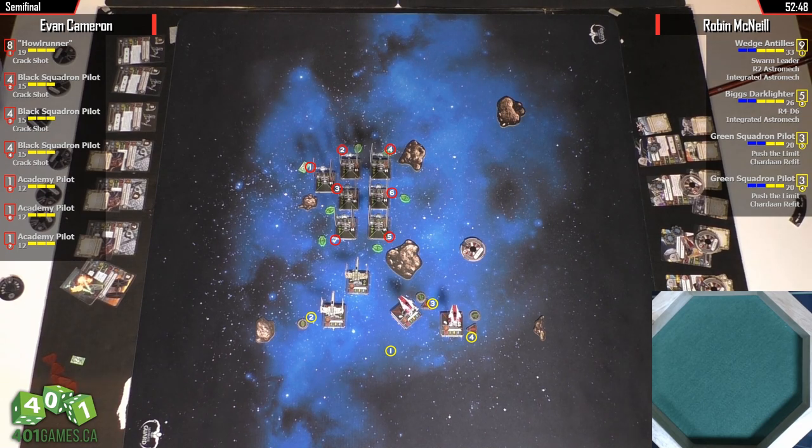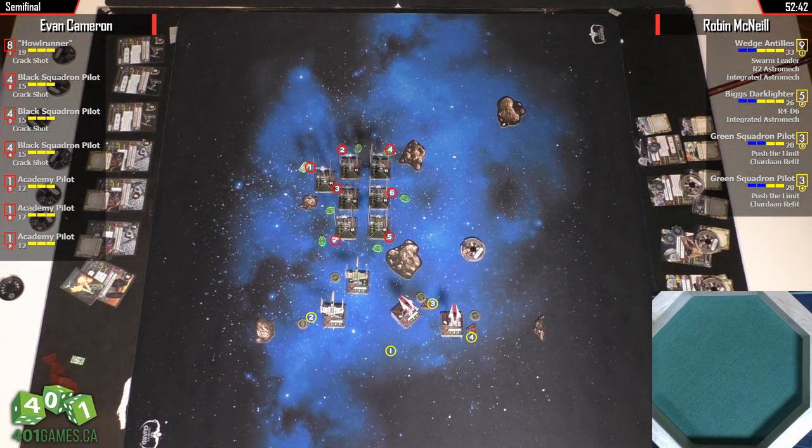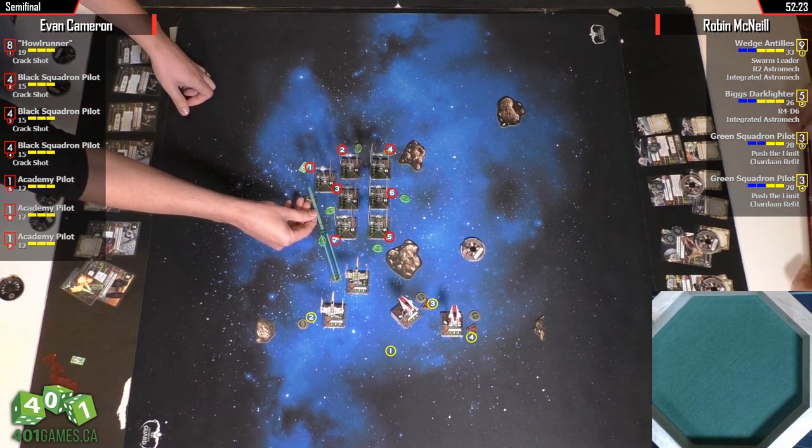This is well-placed because Biggs is actually at range 3 of the furthest back ship. That's the downside of the way he was flying that formation — when you do that turn-in and set up in longer columns, your back columns tend to be very long on range. There's a way to fix that as you go, which he just didn't do. He could have ended up with a 2x3 formation in the opposite direction.